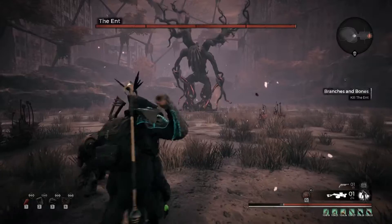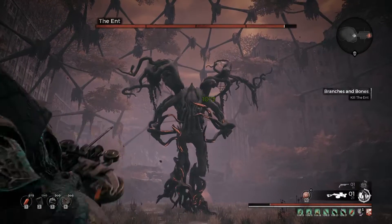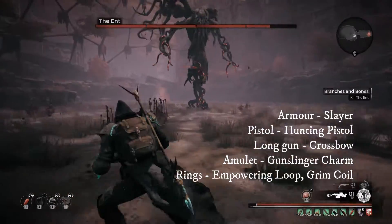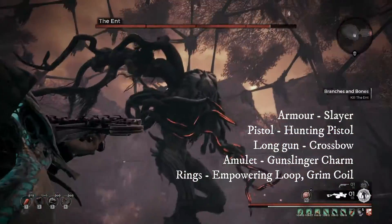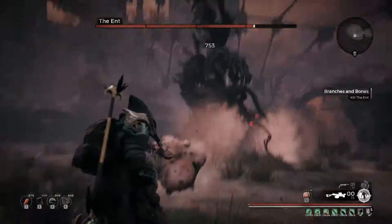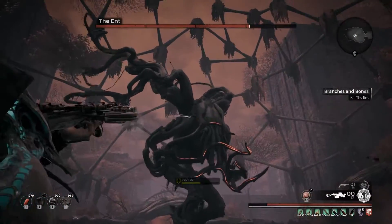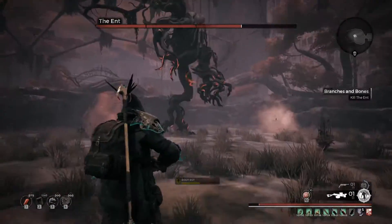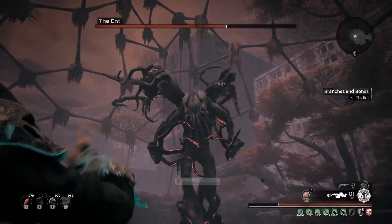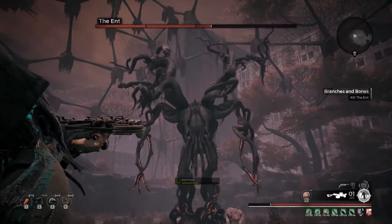Now it's the first of our two world bosses — Ent. The first ult kill for this is simply destroying one of his legs. This is damage gated, so it will have a certain health bar you need to deplete in order to break it. What that damage gate is changes per player, per difficulty, as well as the gear score and how many players you have. It should approximately be about half its overall health.